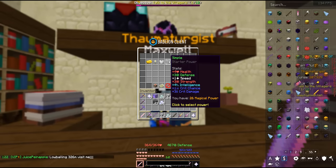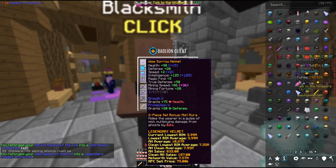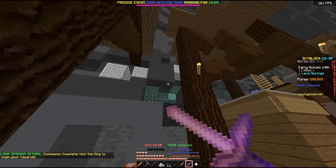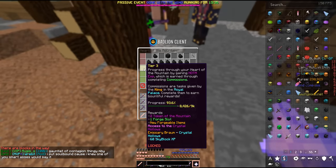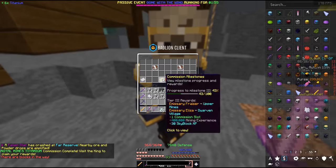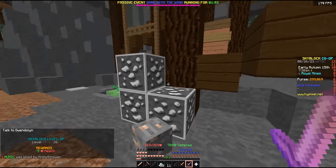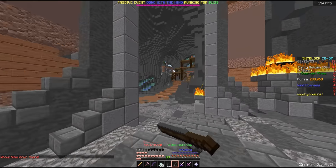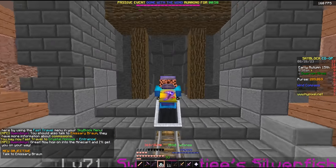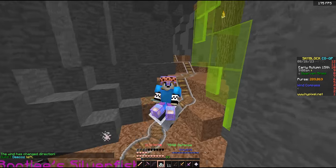Mining's going well but let's quickly grab Warrior from Maxwell. We're also going to reforge a lot of our items, especially our gear, which we'll get to Wise. Back on the commission grind — commission complete, gets us to taming 20. Another one done — 15 titanium complete. All the way to 93% of the way to HOTM tier 3. After mining this, we complete another commission and unlock Heart of the Mountain tier 3, giving us access to the crystal hollows — the next mining island and really where the rest of this series is going to take place.